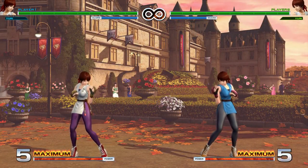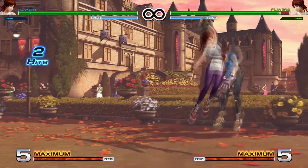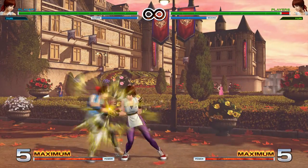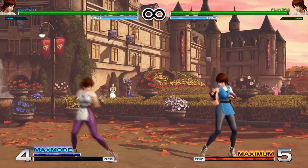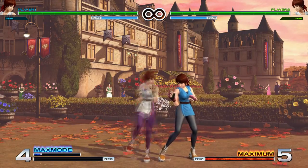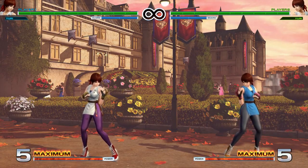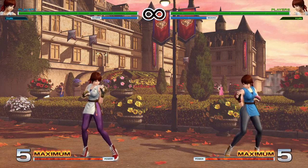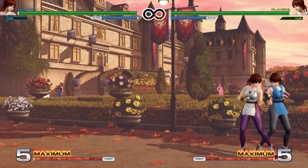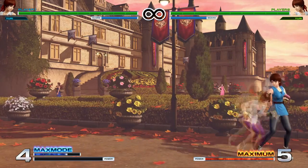The light punch version and the EX one have the most invulnerability on startup. So if you're trying to go through certain things or waking up off the ground with this, you could do that — or if you're just trying to get the opponent off of you. The EX one has more invincibility and goes through more stuff. You can super cancel them as well — you want to cancel the first hit. The heavy punch version — you just got to cancel the first hit as well.